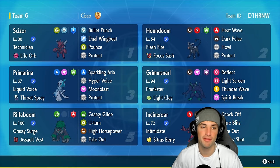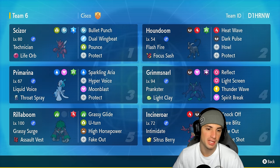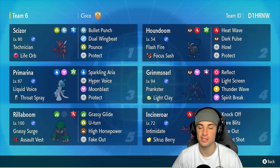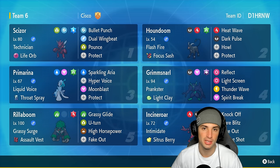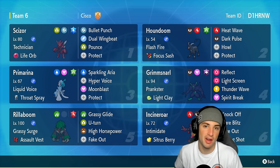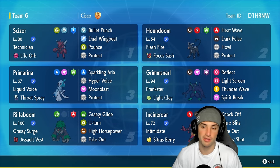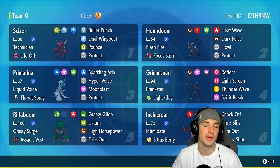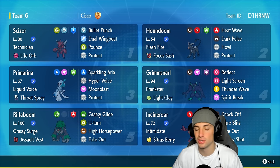If you want to check out the team more in depth, make sure you head over to his channel — link is down in the description below. We got a fan favorite: everybody loves Scizor, I love Scizor. We're rocking out with it, seeing how good it's going to be in Regulation H. Scizor's a bug and steel type, so it's four times weak to fire — which is kind of why we have Houndoom. If Scizor goes up against a fire type, we can just swap into Houndoom, activate Flash Fire, take no damage, and then boost our next fire move. Really cool combo right there. Scizor's got Technician with the Life Orb, making it do a crazy amount of damage with Bullet Punch, Dual Wingbeat, Pounce, and Protect.